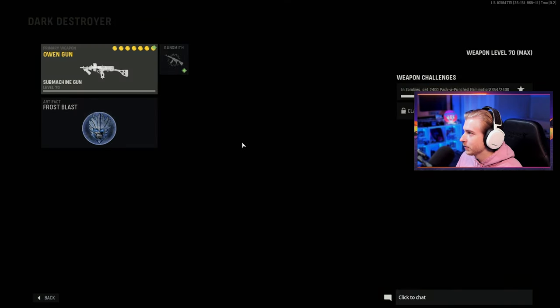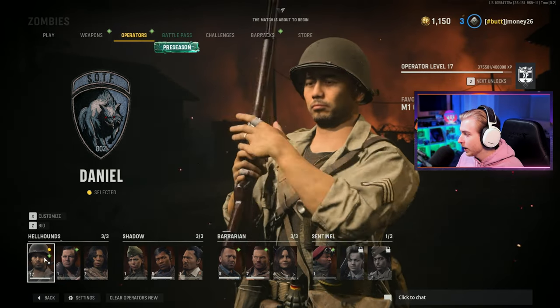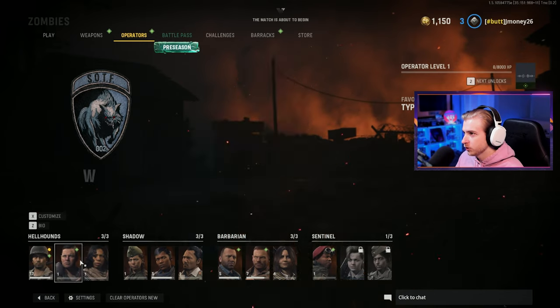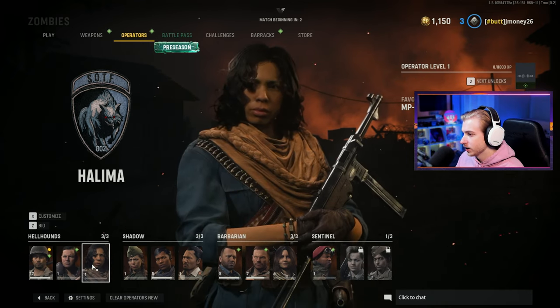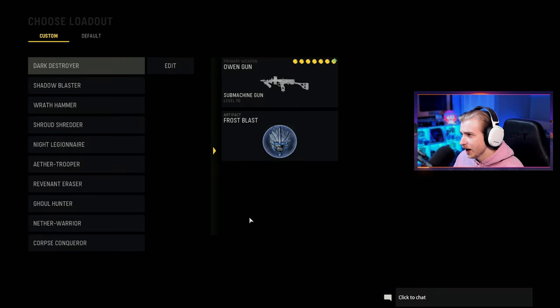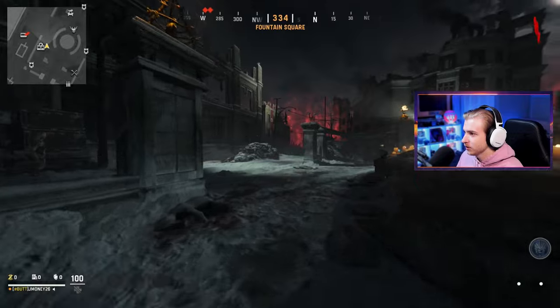We got some stuff to do — it might take a bit, so let's hop in game and try to get this done. Also, running with Frost Blast. I'm three levels away from hitting Operator level 20; these guys are also level 20, so this will be my first gold. I realized there is another Operator that actually has its favorite weapon as the Owen — I didn't realize it until I already had it near max level, so that was cool.